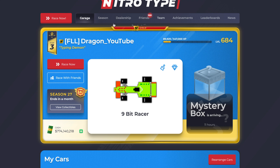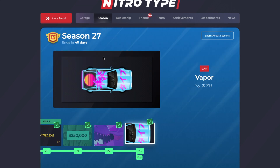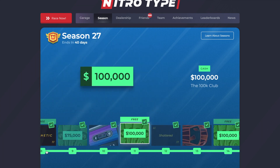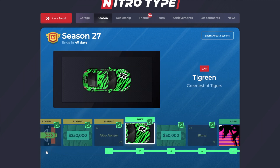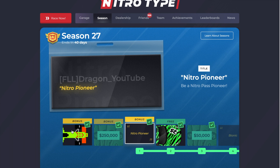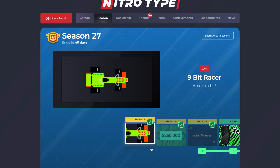As you can see, next to the garage, there is now a place that says Season. This is pretty much just where you see the Season Rewards. That also means that the Season Rewards can't be seen from the achievements, which I do find a bit of a shame. But I am happy that they added this new car, because I actually kind of like it.